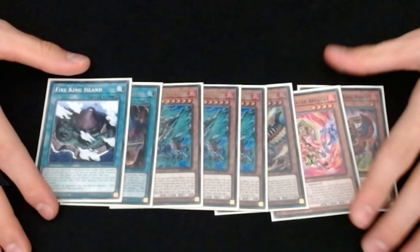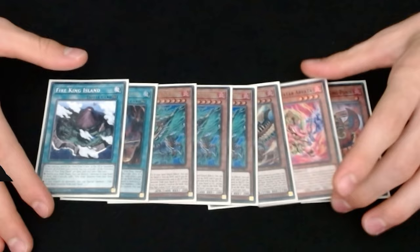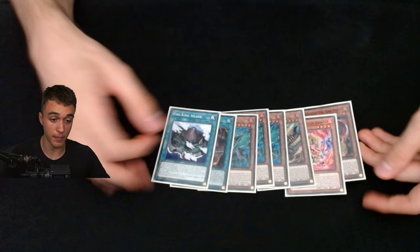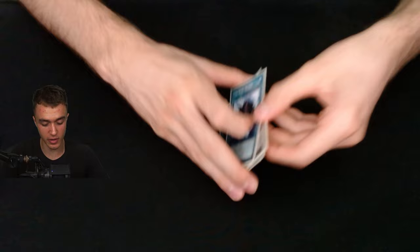I played a minimal Fire King engine: just one Punix, one Nervada, one Garunix, three Kirin. Some people play two Kirin, I still like three just for going first, but going second I always side out one because it's not that good. I also only played two of these and no Circle — I'll explain why I didn't play Circle a bit later.